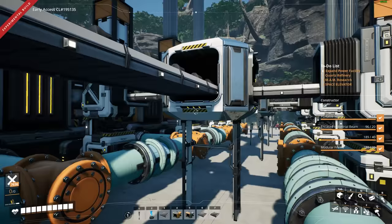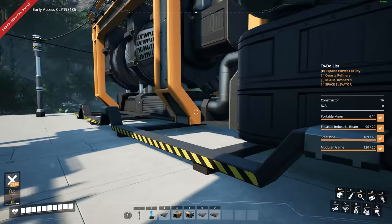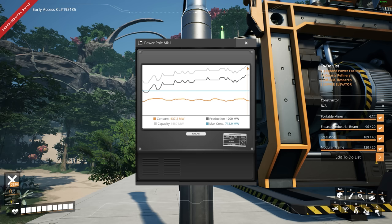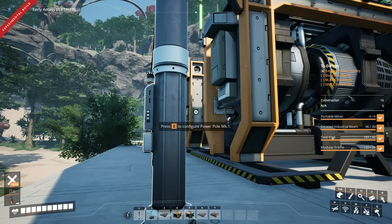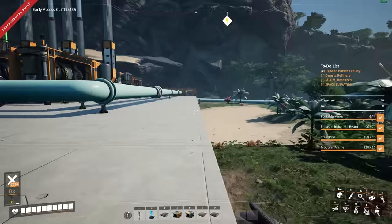That's going to give us the power we need to go expand and create the quartz refinery — I should say quartz refinery. I'm going to run back and power on all the machines I've powered down, because this should be enough power to carry everything. Look at it go — capacity is now 1,480 megawatts. Our max consumption is only half that, so I should be able to turn back on the steel refinery. I'll gather anything else I need to bring with me for the quartz work, and then we'll go explore.